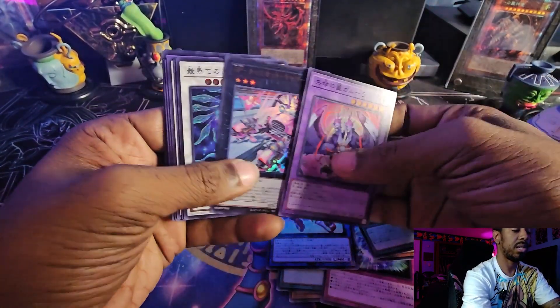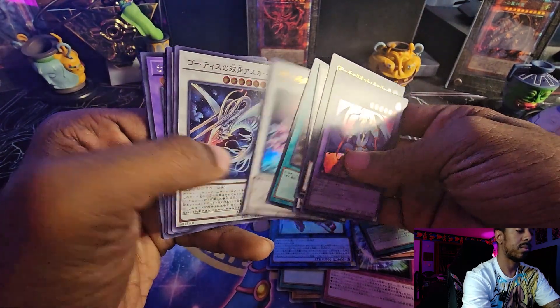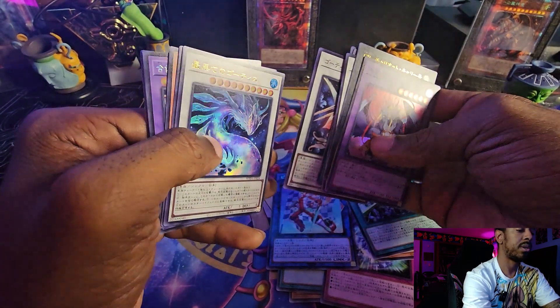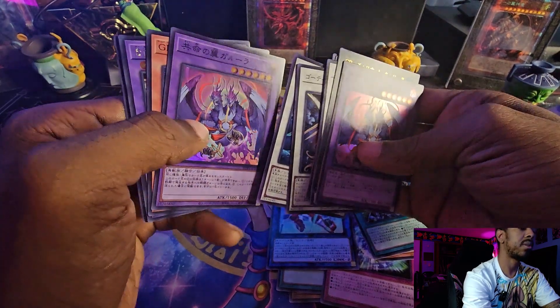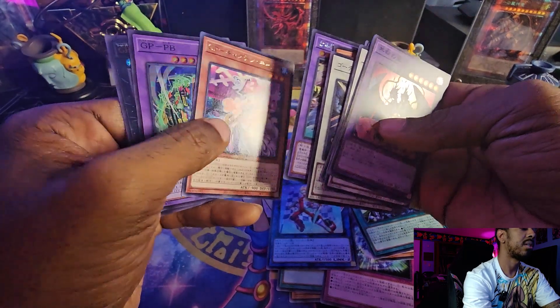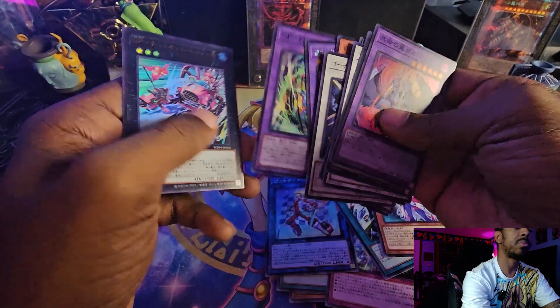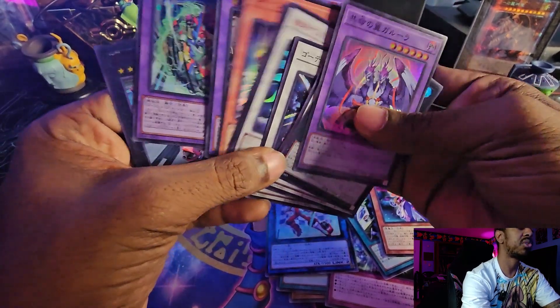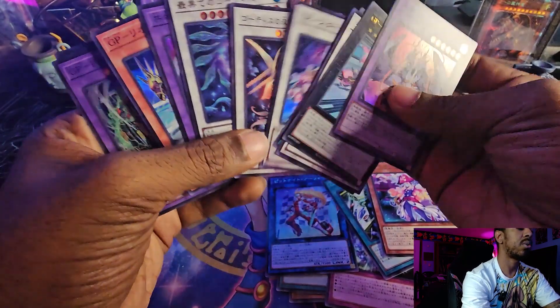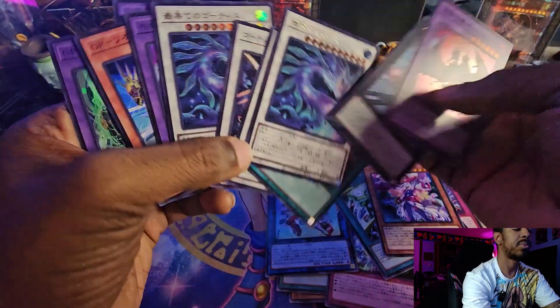But we did get the Garura — two Garuras, the Gate Guardian, the Secret Rare. We pulled two of the same Ultras, two of the same Supers, and then two other cards in two different rarities — we pulled the Ultra and the Secret Rare in this particular Goatee card.